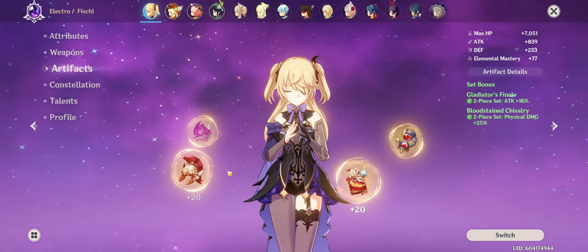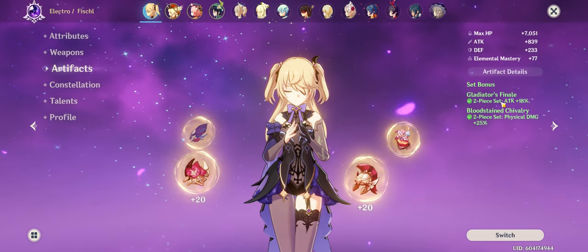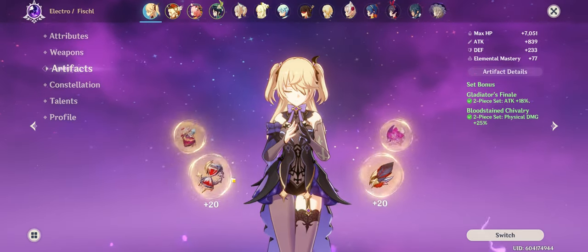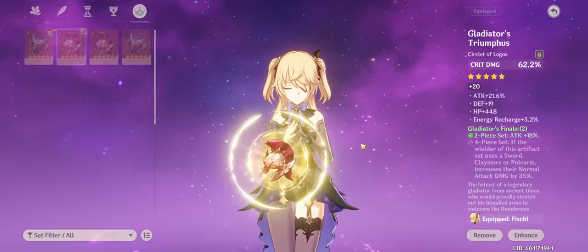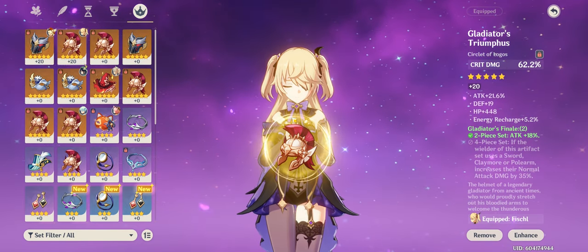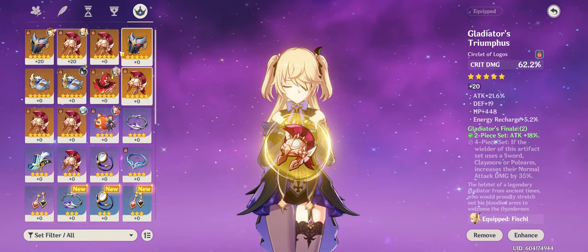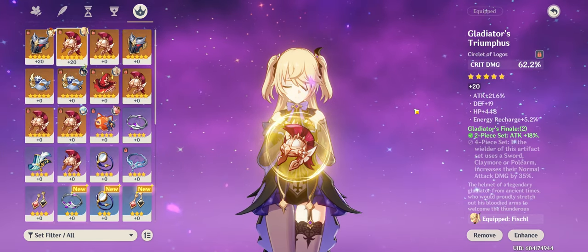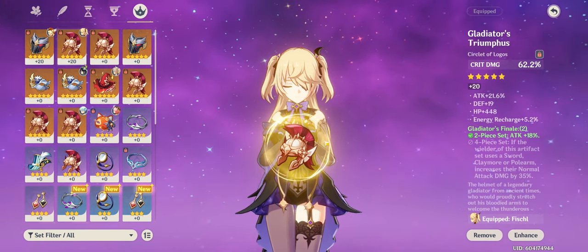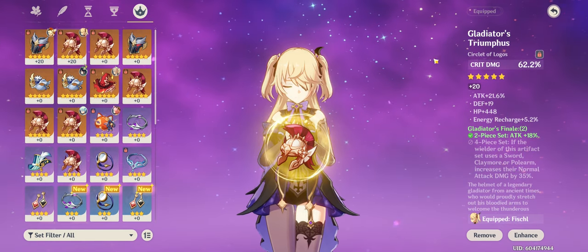Now that I've talked about weapons, let's get right into artifacts. The artifacts I'm building are Gladiator's Finale and Bloodstained Chivalry. The Gladiator's Finale 2-set gives you 18% attack increase, and the Bloodstained Chivalry 2-piece set gives you physical damage increase by 25%. The stats on your artifacts are really important, especially in a late-game sense. For headgear, you want to build as much crit damage and crit rate as possible outside of attack. The crit damage slash crit rate roll on main stat can only apply to headgears, so be very wise with which headgear you choose.